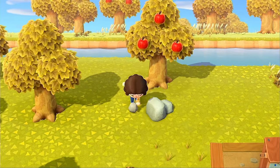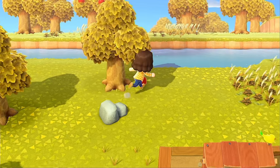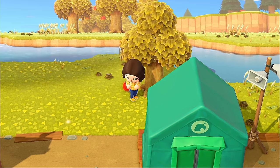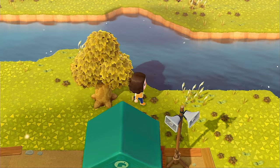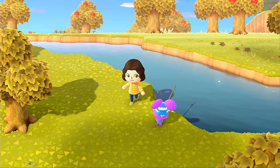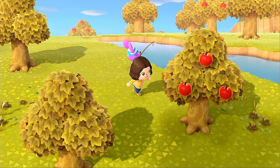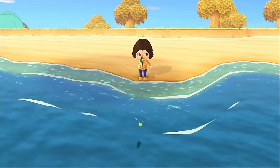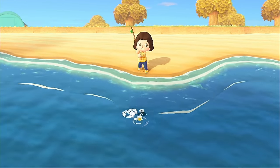Bottom line right now is literally just strip your island of its natural resources. Don't leave anything for anyone. Your villagers — if they can starve — grab all your apples, grab all the weeds, grab all the firewood. They don't need it because if they really did they would just go do it themselves. Rod is over here fishing for his own dinner; he doesn't need these apples, so you're free to take them all and sell them to Timmy for a profit. Let me also grab some fish so we can start unlocking Blathers, because the sooner we do that the better.